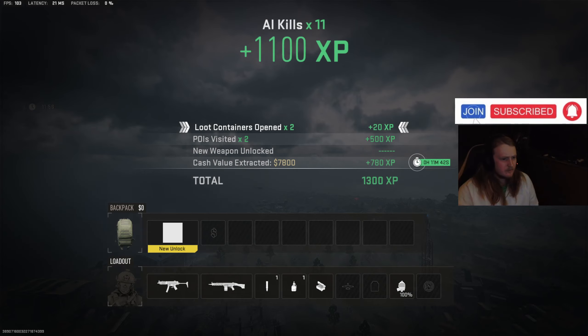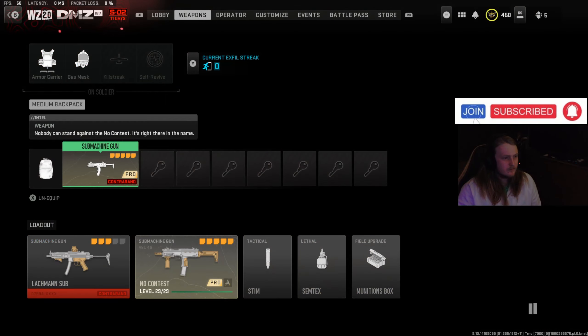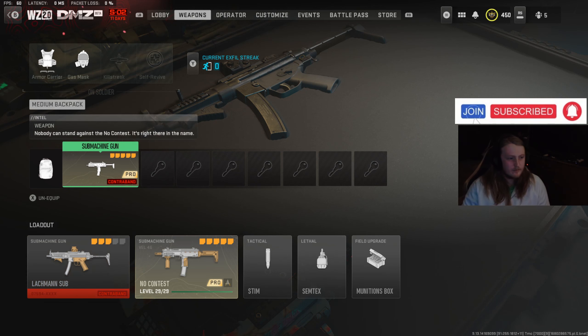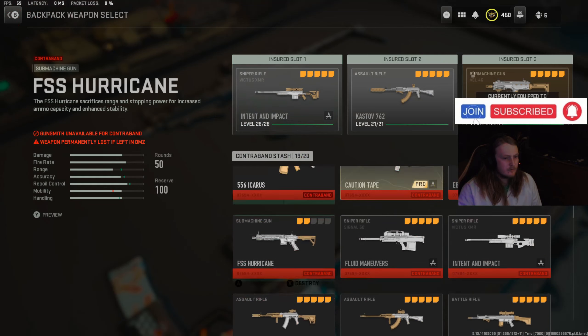When you go to exfil it will say something like 'new unlock,' and that's how you know the glitch actually worked. And here you have it — I have both of my OP MP7 builds, it's just perfect. I absolutely love this and I'm so glad it hasn't been patched.